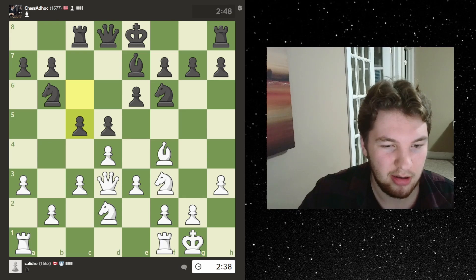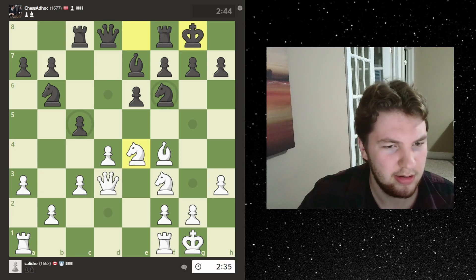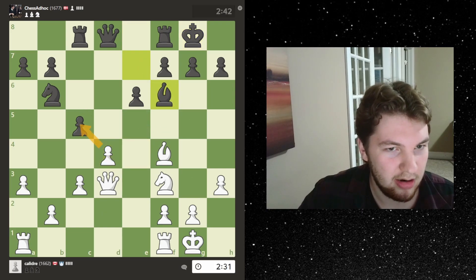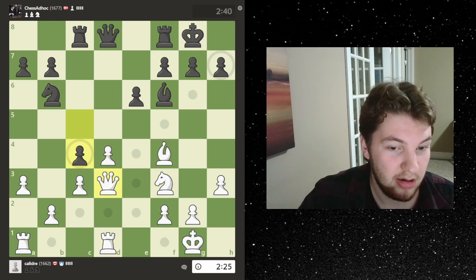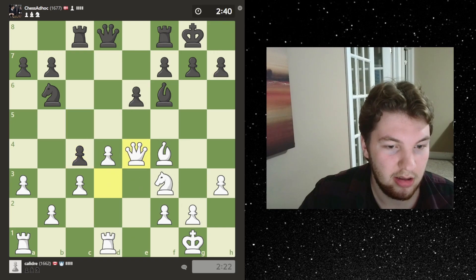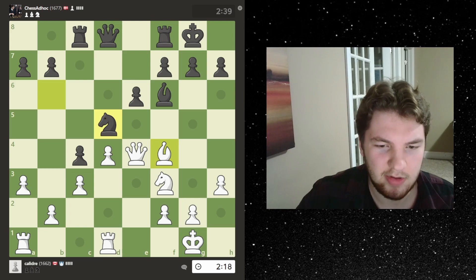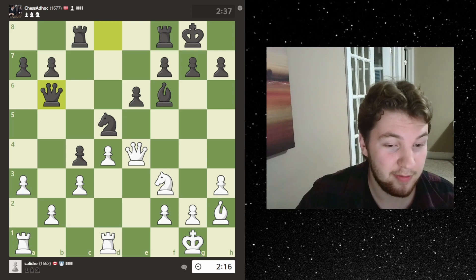I'm just down a couple moves with my original setup. Let's push the c pawn — he pushes his — let's push our e pawn, let's trade everything. He's probably going to trade into this. Let's get rid of that knight. We're targeting the b pawn so he protects himself. I want to keep this bishop so I'm going to back it all the way up. This guy is playing very quickly.